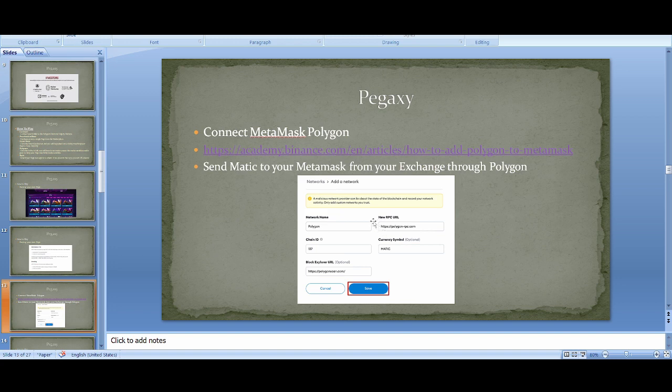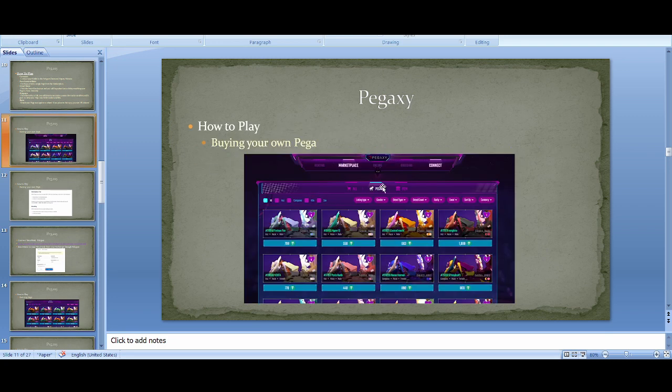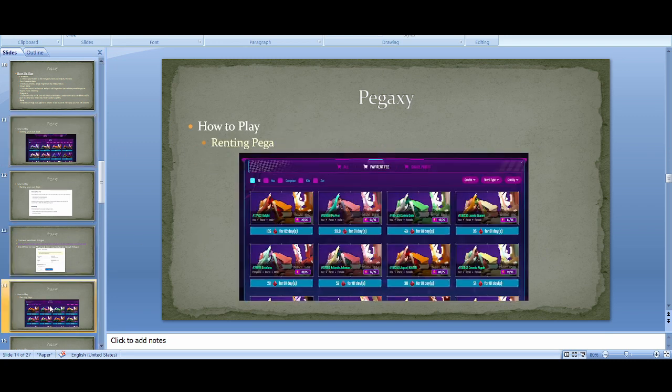To get started whether you rent or buy: download MetaMask, convert it to the Polygon network using the link or one of my videos, then transfer MATIC from your exchange to MetaMask using the Polygon network. You'll then have MATIC on the Polygon network and can use KyberSwap to convert it to USDT, VIZ, or PGX. If you've got four or five hundred dollars, you can easily get started.